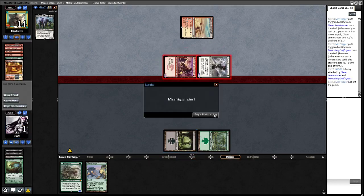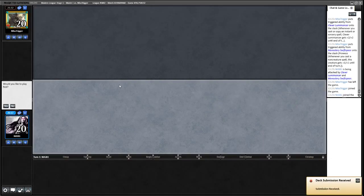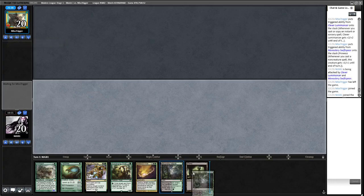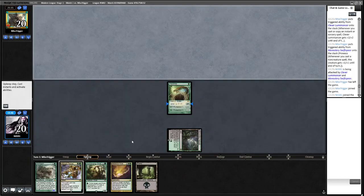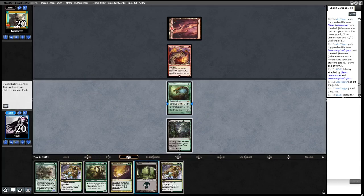Mulliganing was obviously not ideal - we really do need removal. We'll just run it back. We'd like to play first. Mana base is fairly painless, got a Goyf, a removal spell, a Scavenging Ooze. Could do with finding one more land. Now that we've found the second Abrupt Decay, we'll decay the Soul-Scar Mage - makes it less likely opponent can Light Up the Stage next turn.